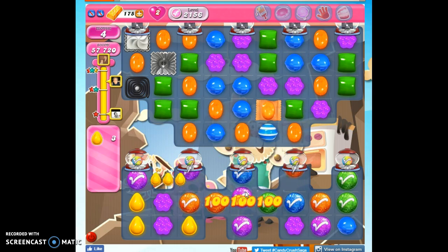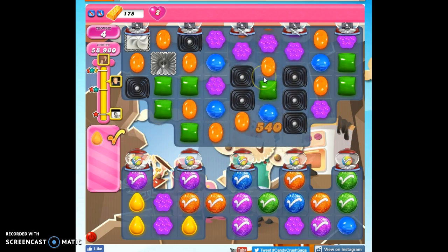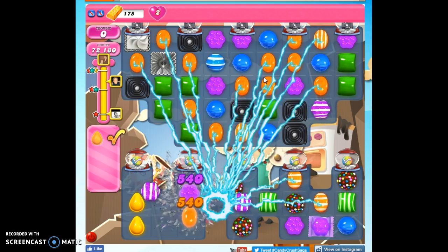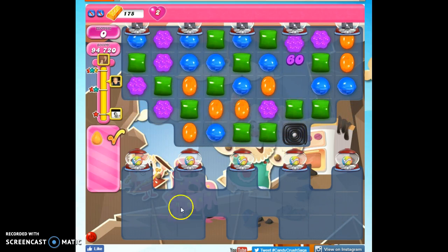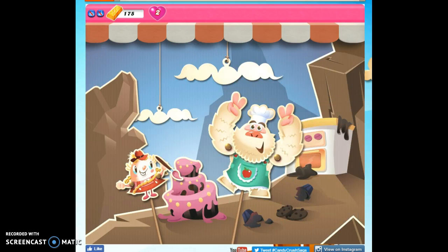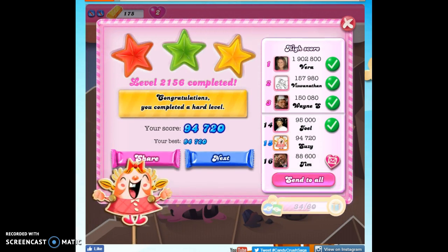All right, so that's how I beat level 2156 on my fifth try — by getting lucky. It's not a very long board, and you don't have to bring in boosters. You just have to keep trying the same thing: working down here when you can, working up here to open this area up when you can't, and then going back down here when you can. Eventually you'll get lucky. If you'd like to see more videos, you can subscribe. And as always, thanks for watching.